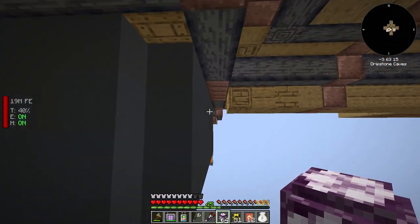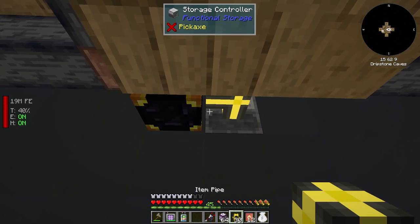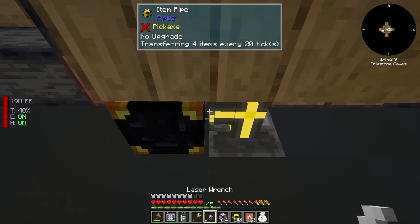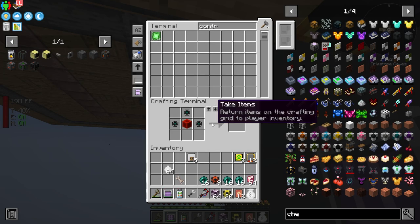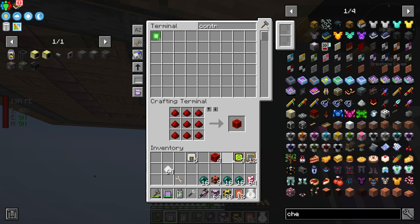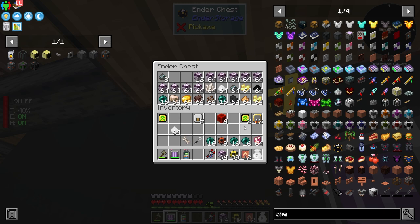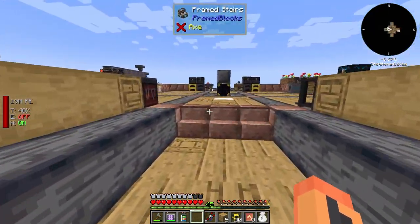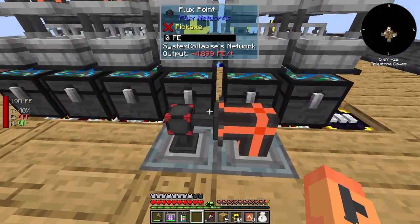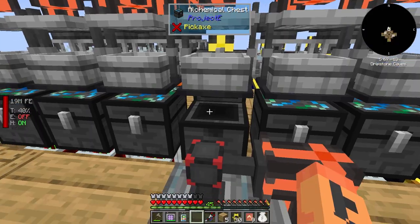The last thing we need to do is run over here, grab an ender chest — this is our controller — go ahead and pump that there, grab a pipe wrench, and throw in an upgrade. Now those things should start going into the system pretty quickly. Let me grab a better upgrade tier to handle it. There we go — that should handle it much better. You can see here it's going to get caught up and everything's moving in there fast. It's killing our power but I'll have power really soon.